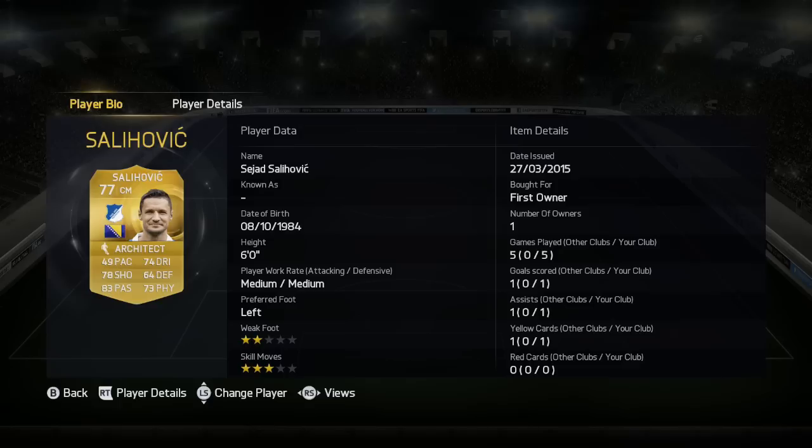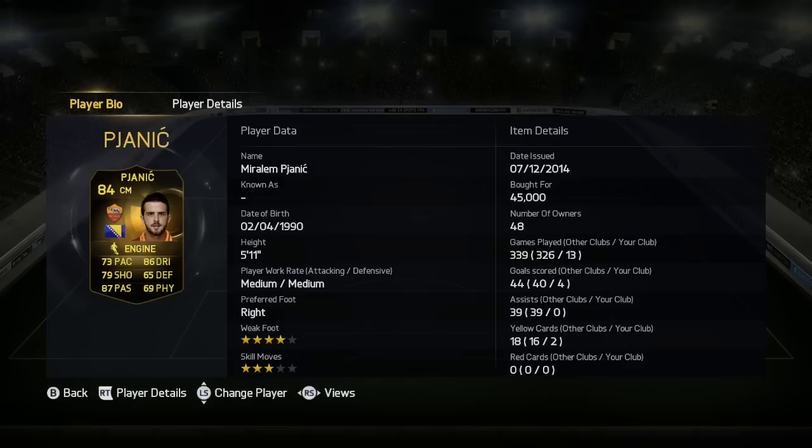Selahovic — great passing, great shooting, great dribbling, but his pace kills him if he gets run. If you can keep him in a position where he's just laying the ball off, he's good for days.